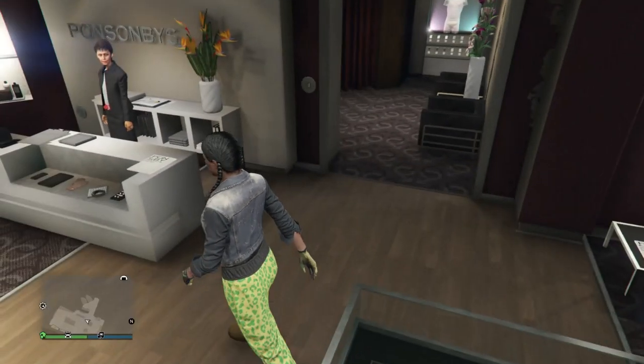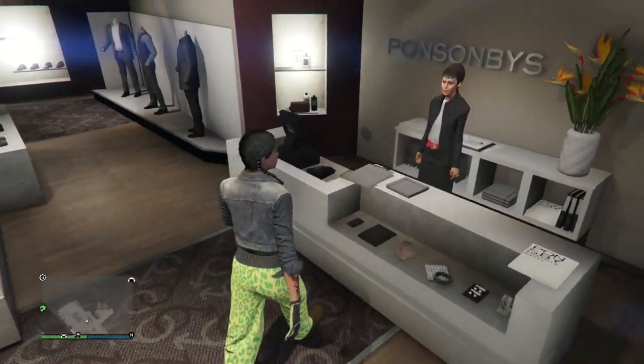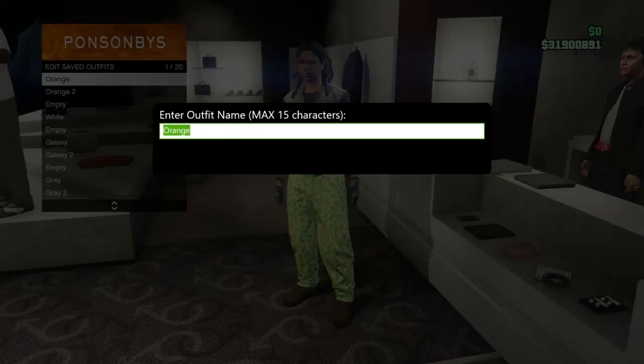Head over to accessories, scroll down to gloves on slot 10, and buy the light woodland armored on slot 32. After buying your accessories, go to the front counter and save this outfit on slot 1.